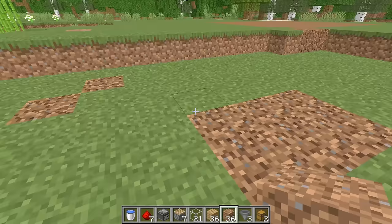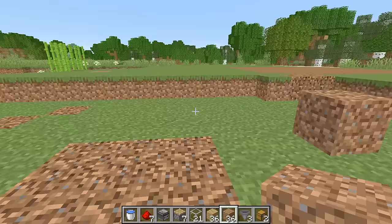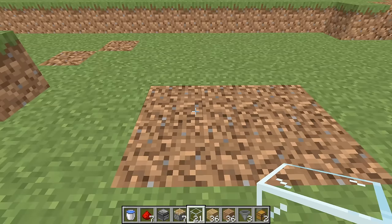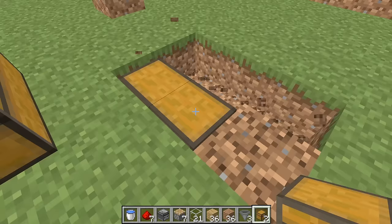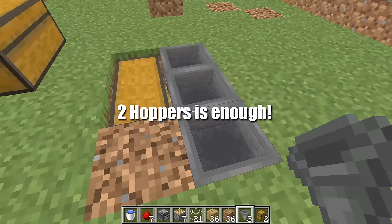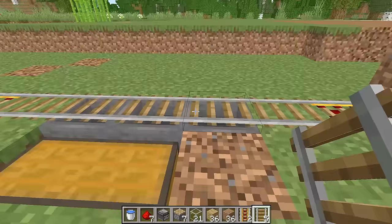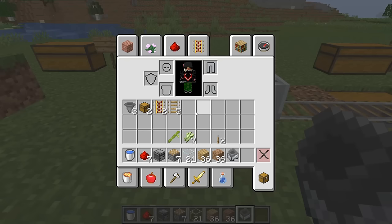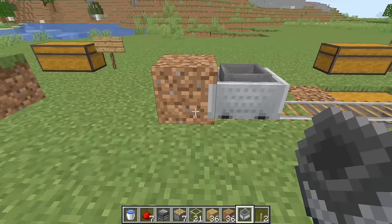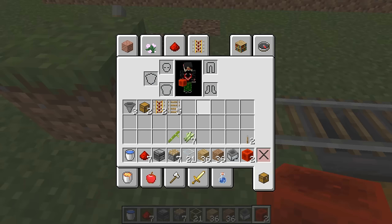Place your first block down, then count seven blocks and place another one. Somewhere in the middle, dig out two blocks for your chest, then three blocks behind it to place your hoppers — one going into the other two, and those two going into the chest. Put a powered rail on each side with five regular rails in the middle. Shift-click to get the rails over the hoppers. Place your minecart on one end, then come to the back and put a lever on each side.